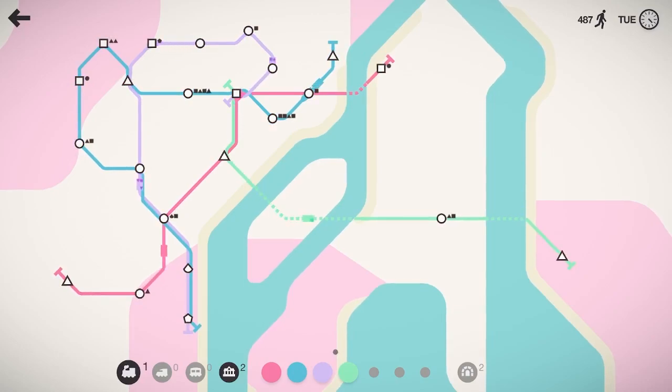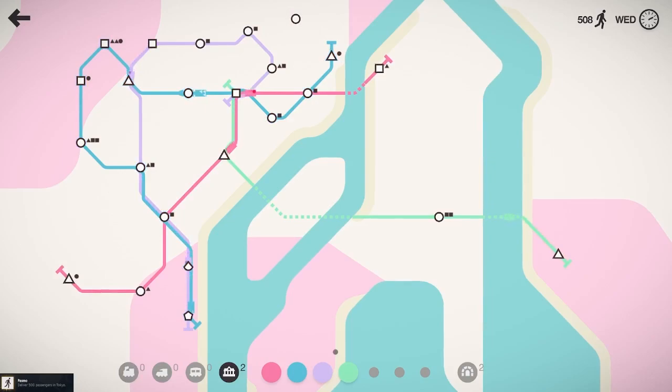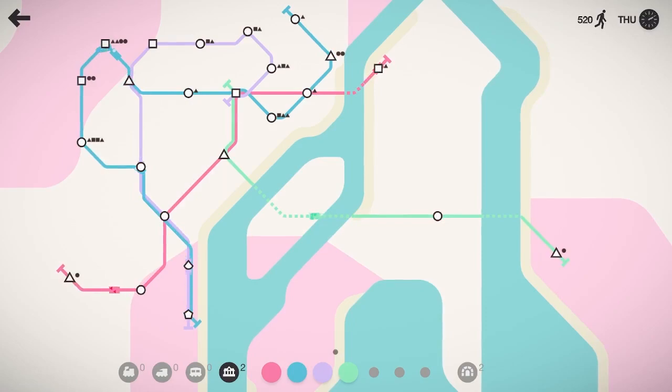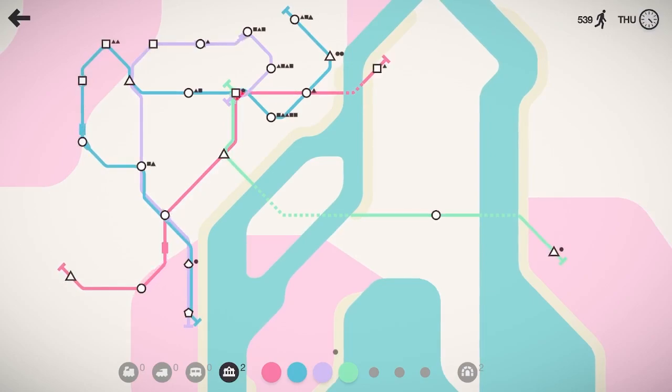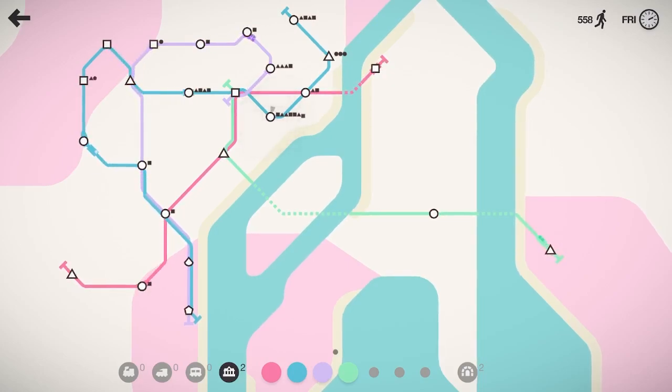Since we only have one bullet train running, I might drop a second train on the blue line — just a regular train, but that'll help out — and we'll have it grab that circle as well as we cross 500 people moved here in Tokyo. So we are cruising right along. I can't complain too much with all that. My phone is vibrating to beat the band — I don't know what's going on there. Five, five, five people moved — exciting. We already got that chirping at us there.